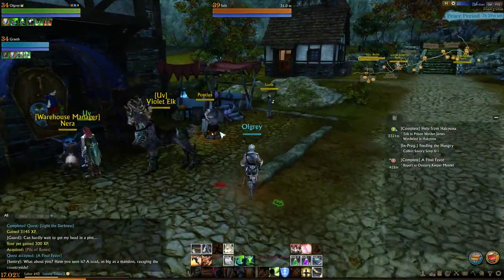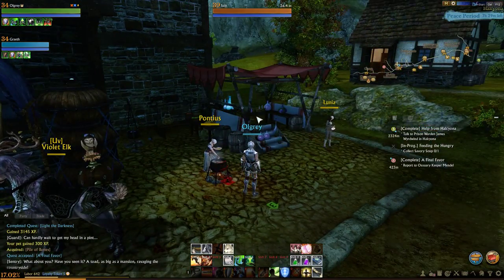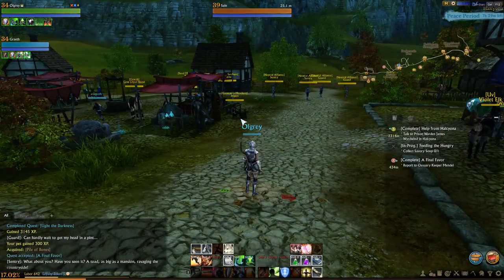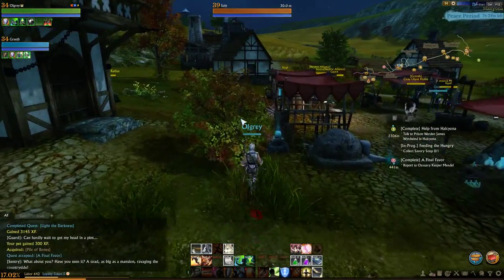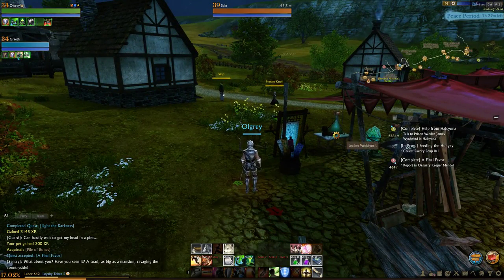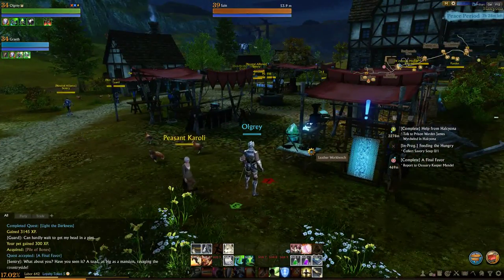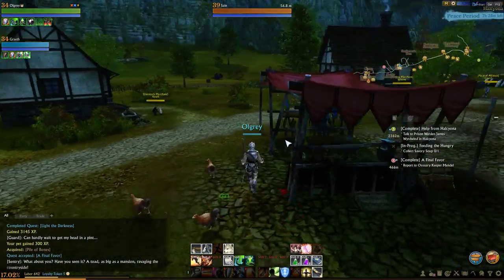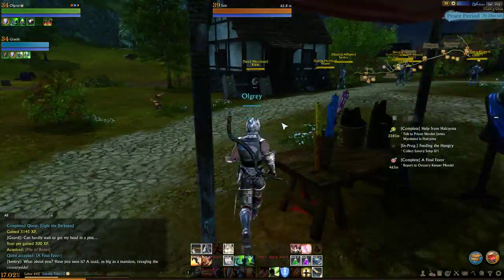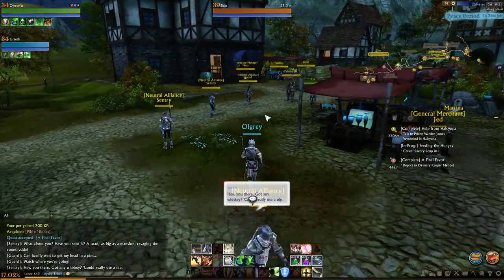How about this? Food storage barrel. Oh no. Still mason's bench. There's a bench... yeah there's a thing somewhere. Well there's everything else - leather workbench, anvil. Is it in the house?